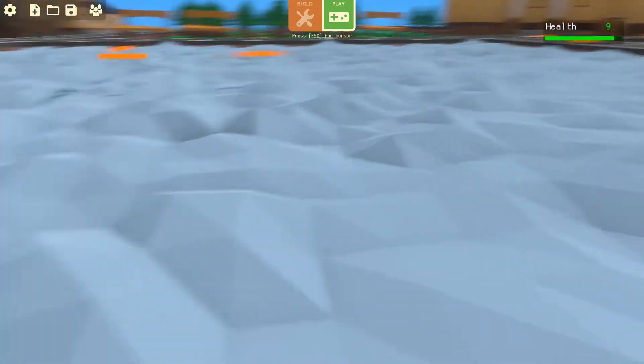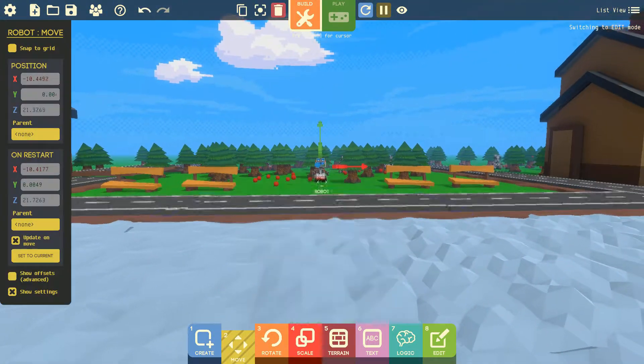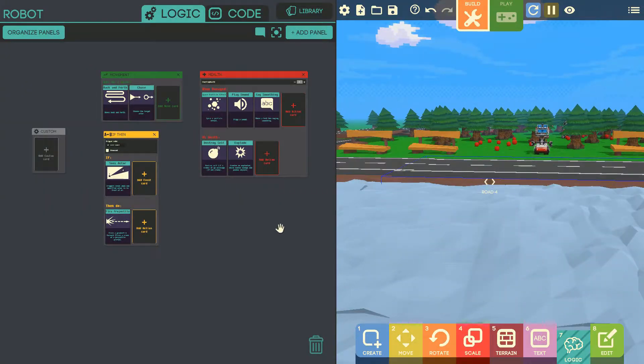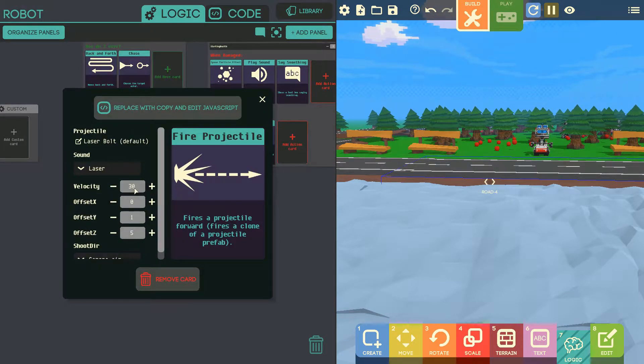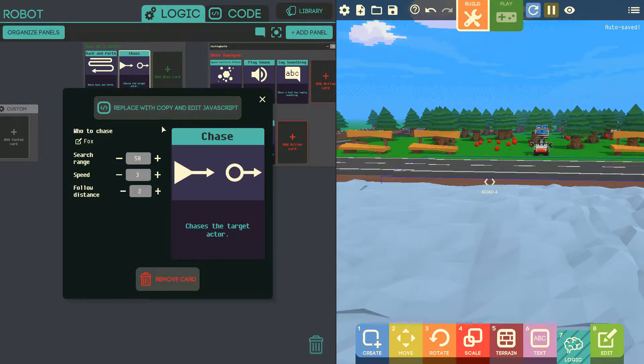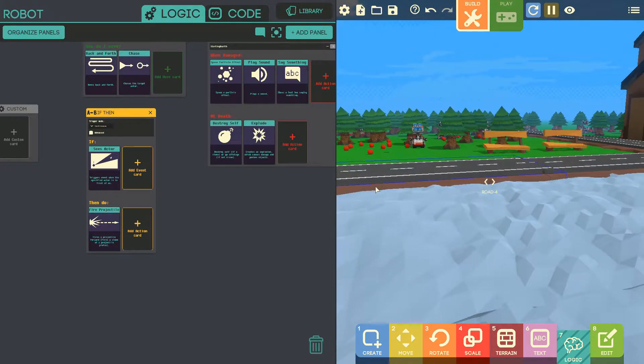I need to decrease the range — their range is very high. The velocity offset and the rainbow search rate is at 50, so let's give it 30 instead.